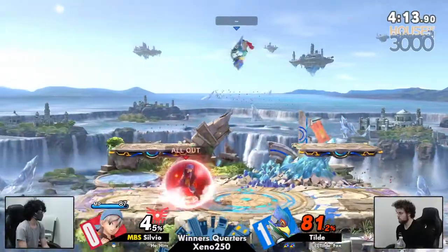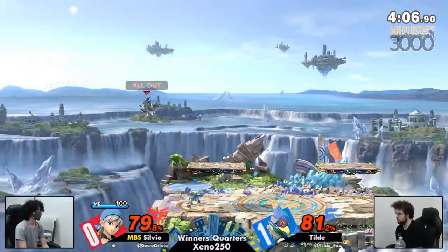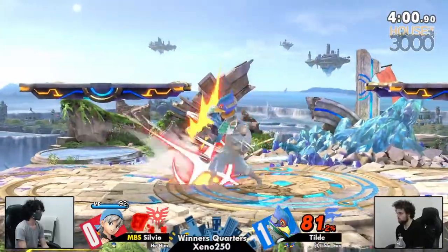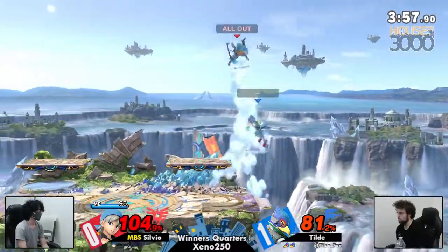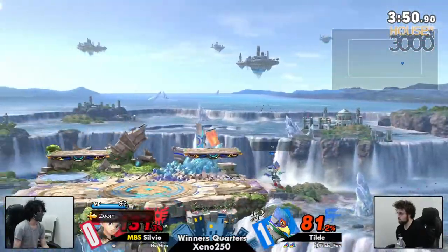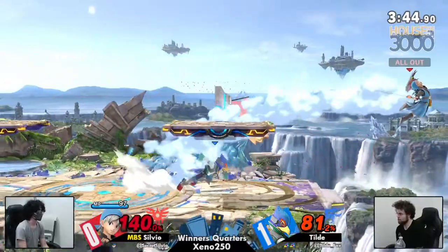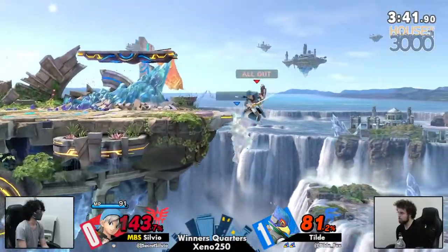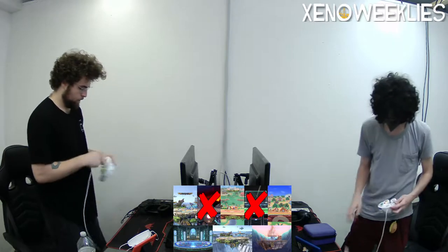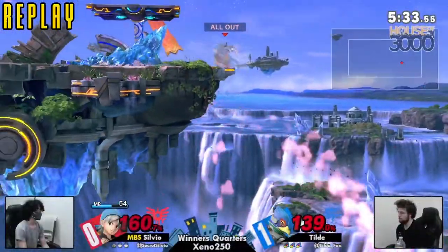We'll never know what John's thoughts on Silvio's side B were — whether it was godlike or trash. Tilde just swinging, trying to find this stock. Getting another side B right now, not able to find the back air. Silvio just barely holding on to this last stock while Tilde sits pretty at two stocks. Soft down air putting Silvio offstage again, not really able to use the menu. Tilde reads the roll in, finding that down tilt — a fairly quick 2-0 in Tilde's favor.